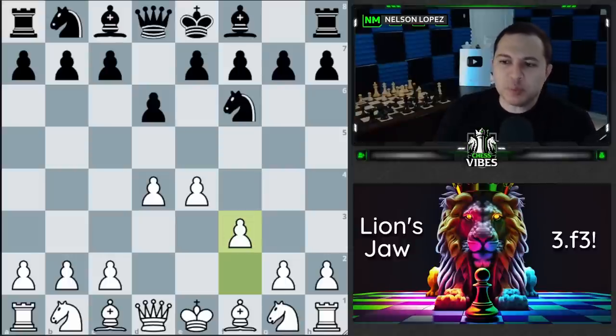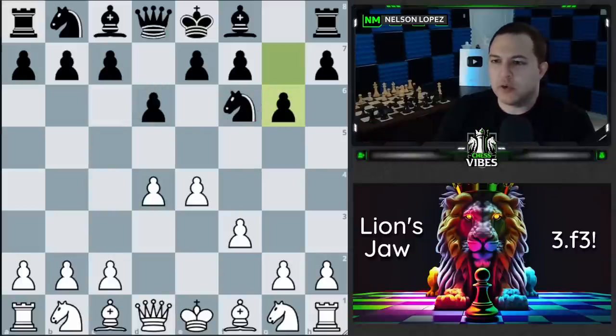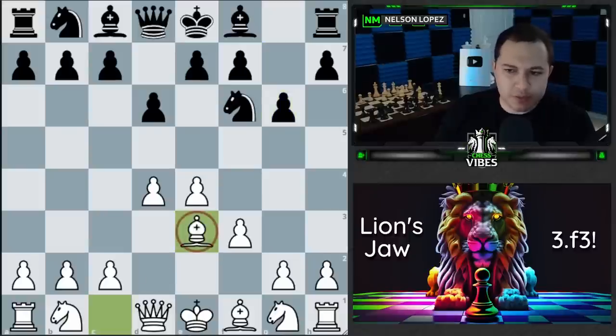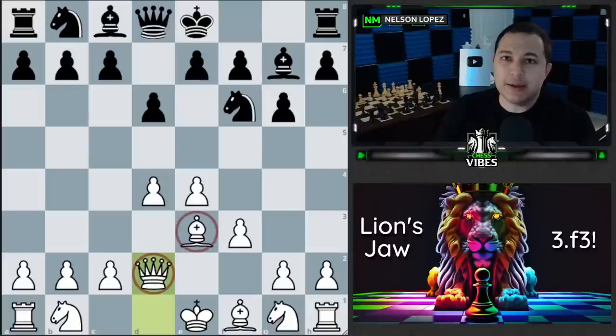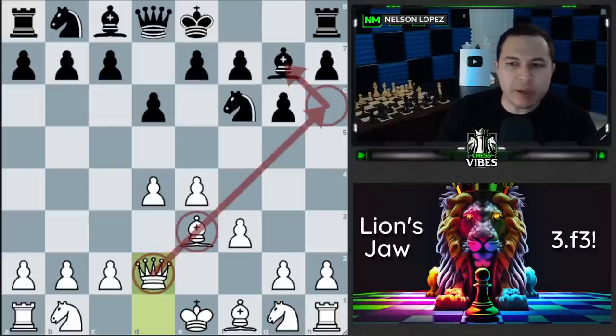Most players here are going to play the move g6 — this is the standard Pirc setup, and that's what we're going to be focusing on in this video. What I recommend is instead of transposing back into the normal lines that they're going to be familiar with, you play bishop to e3 and then queen to d2, and you immediately set up this battery and get ready to come down.